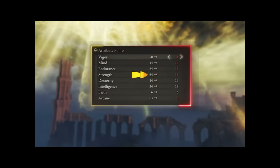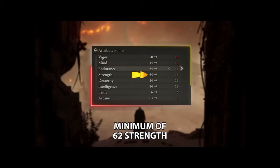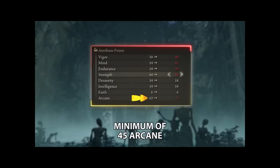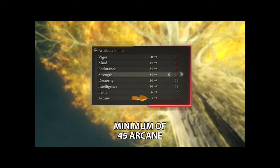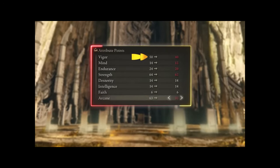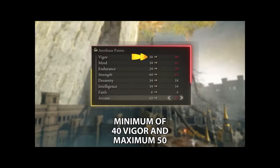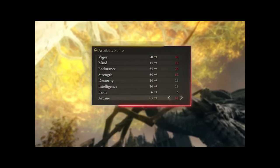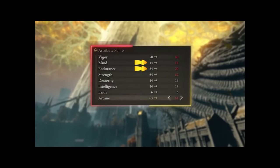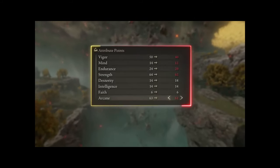The main stat you're aiming for is 62 in Strength, because this is going to be the hard cap for the Beastman Curved Swords. Next up you want to aim for 45 in Arcane, but as you approach level 150 you can start to increase that. Of course it's very important to put a lot of points in Vigor so that you're more survivable — ideally 40 minimum and probably 50 maximum. Then you can put just a couple of points into Mind and Endurance so that you can summon decently powerful Spirit Ashes and have enough equip load to wear the armor set we'll be talking about later.